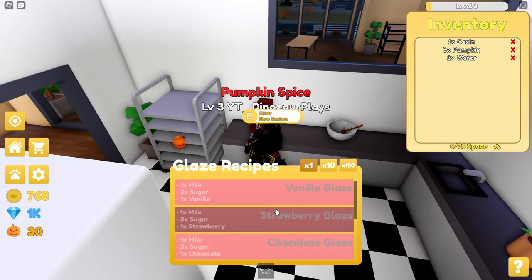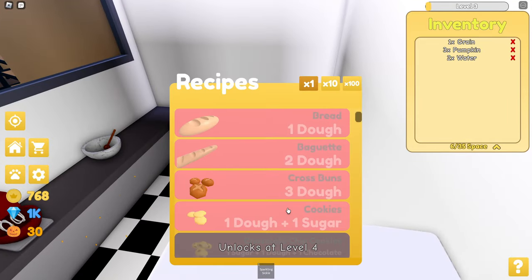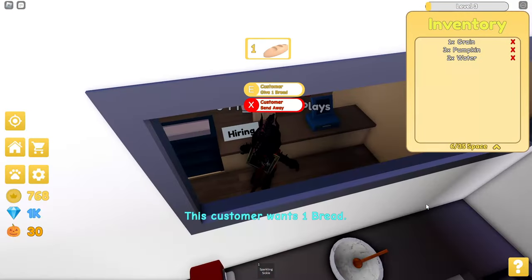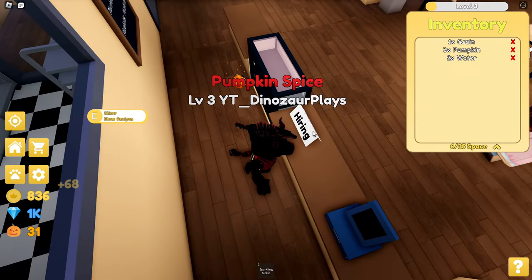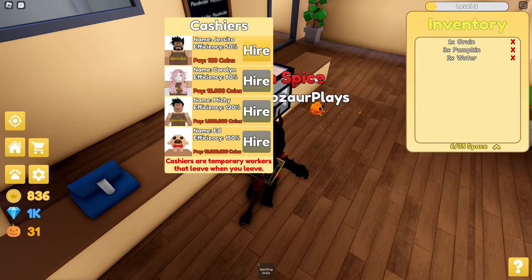A mixer! You can make different glazes. Oven — I can make cookies, which is good. So what do you want? Take that. Hiring — pay 100 coins. 50%... 10,000 coins... 1 million.